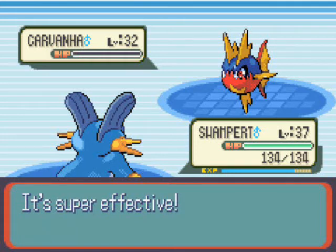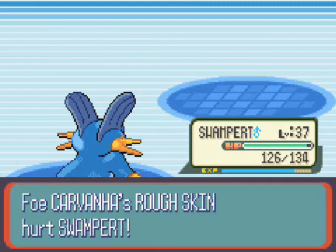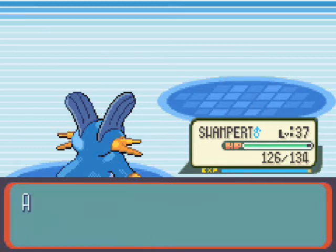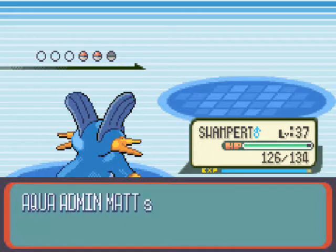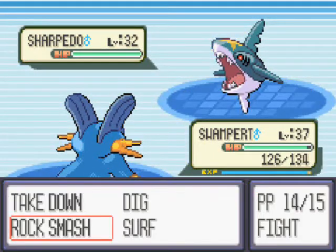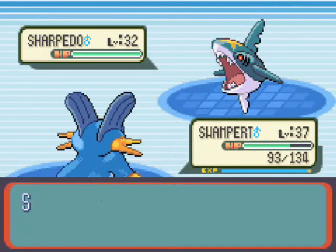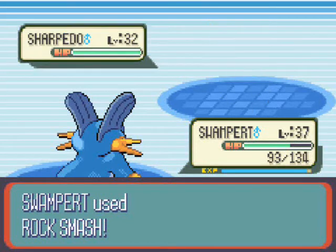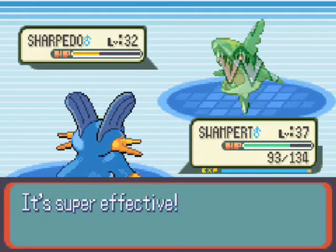Not very strong at all because one Rock Smash did it. Oh dear, unlucky Matt — you've lost one Pokemon already. How do you feel? He does have a Sharpedo, the evolved form of Carvana. Although Sharpedo is much stronger and a little bit quicker, his defenses are still god-awful. So we're going to use Rock Smash — it does pretty well, taking over half his health.